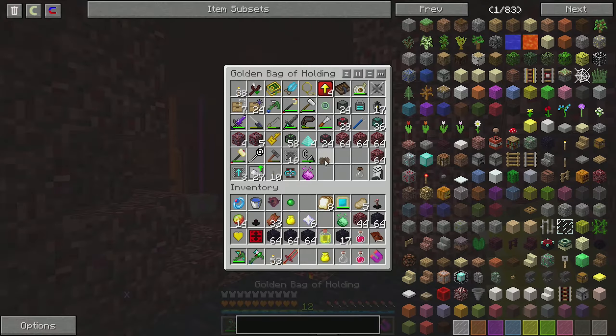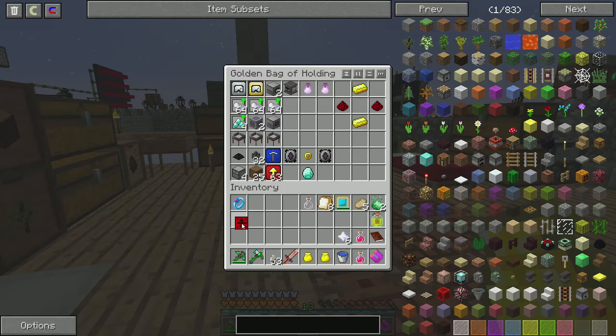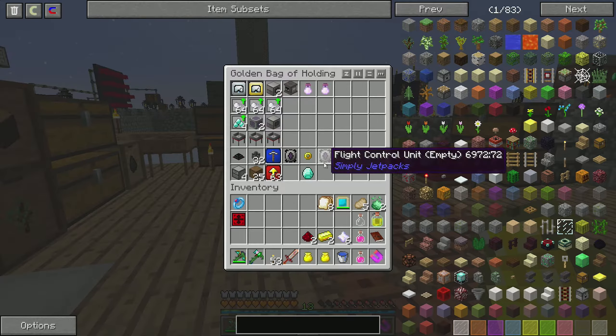The Solum shader can be applied to Immersive Engineering things. Now that we have our nether star, let's grab the other items. We got the division stitcher 2 as well — I think I have some but good to have. So we need some of these things.